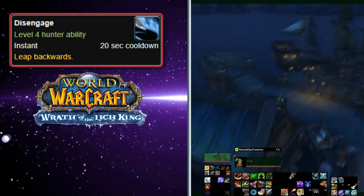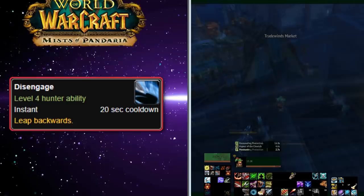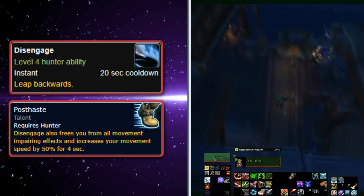At Mists of Pandaria, Disengage was changed again so the Hunter no longer had to be in combat to use the ability, and it was reduced to a 20-second cooldown. Disengage can be even more useful when used near the ground after a long fall, as it can also be used to reduce or prevent fall damage. Disengage can be given a small speed boost by selecting the level 40 talent Post-Haste, which frees the Hunter from all movement-impairing effects and increases movement speed by 50%.